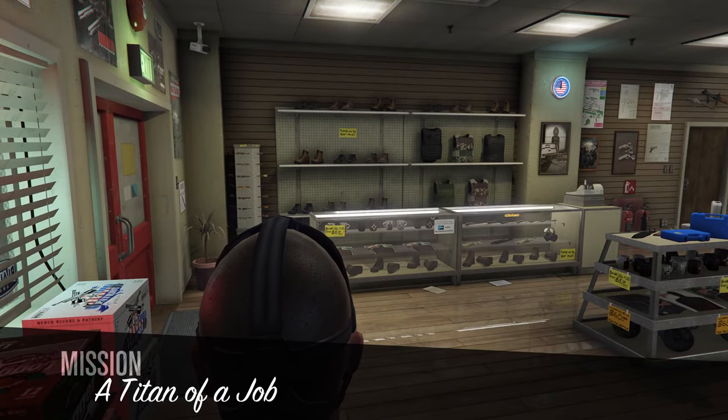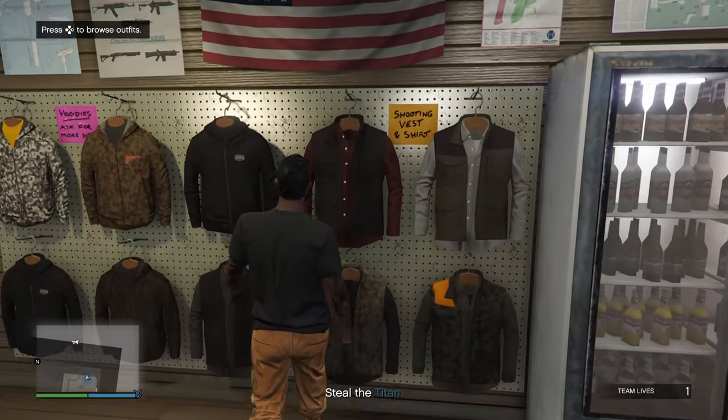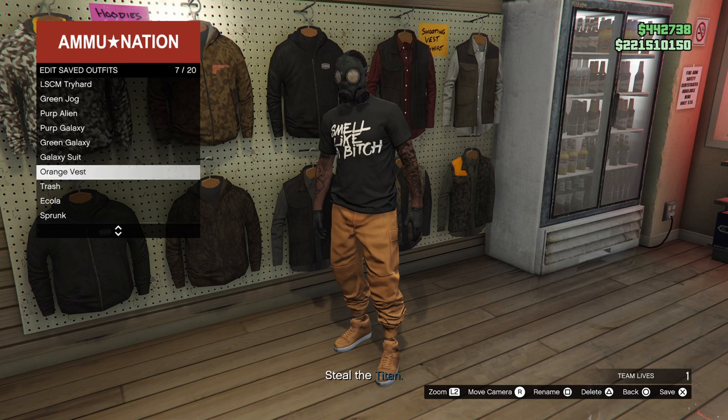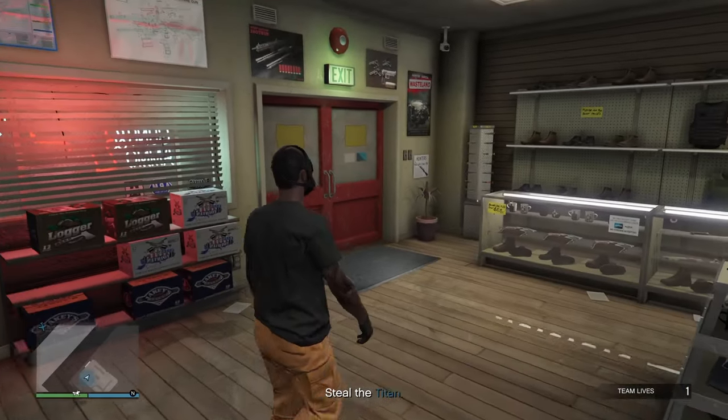The whole reason we had you go to the gun store makes this part a lot quicker. When you load into the mission, you can turn straight around and save the outfit right here. As you can see, the peach plate carrier has disappeared — which is perfect, that's exactly what we need for the glitch.